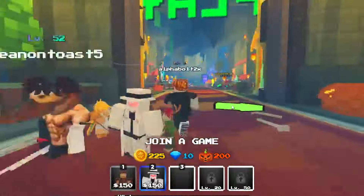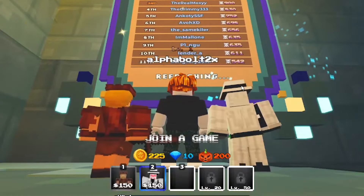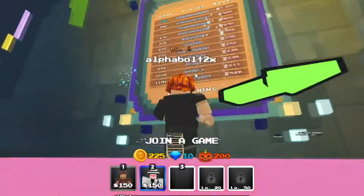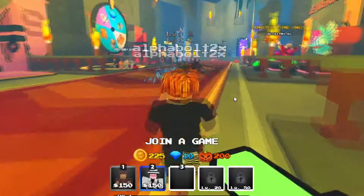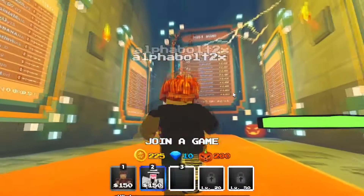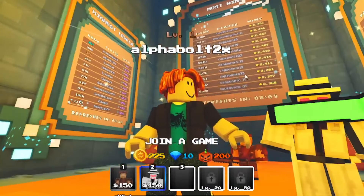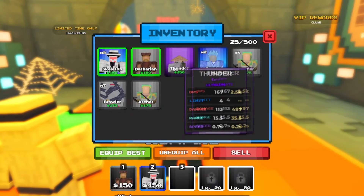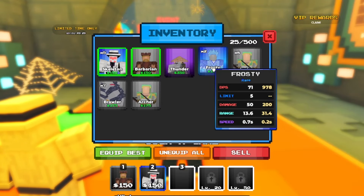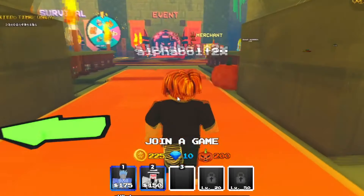Looking at the Survival leaderboard, the top player has 1,000 waves — that's crazy. Checking the full leaderboards, the most wins leader has 4,000, and even the 100th place player has 2,000 wins — impressive. As for my units, I've got mostly rares and commons right now. It looks like my best units are a Frosty and a Skeleton — not great, but that's what we've got.